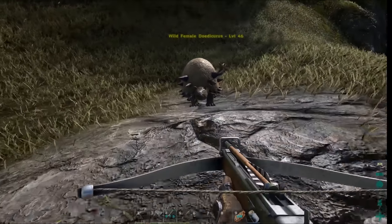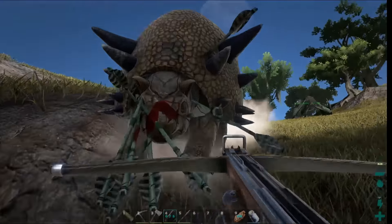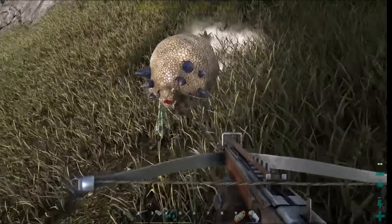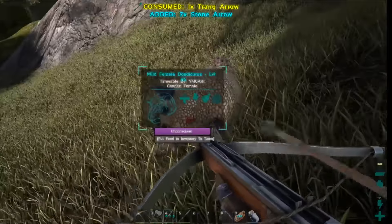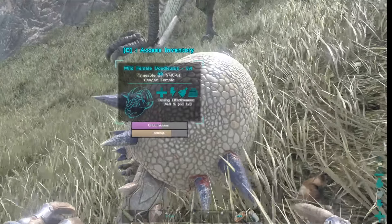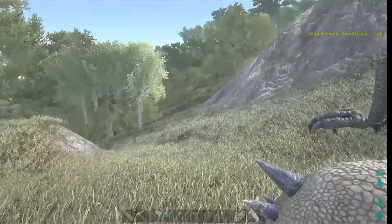I was down to 8 arrows — I had like 20-something when I started taking her out. Just pass out, please, before I run out of arrows. She's a tough one. Now I missed. Now I've got five left. There we go. Dear Lord. I just punched a Doedicurus. Why, Alexis, why? That was so dumb. I think its effectiveness only went down two levels, but it went down like 5%. I'm so dumb. And we've been here like a freaking half hour. This is getting a little ridiculous. Just hurry up and tame.